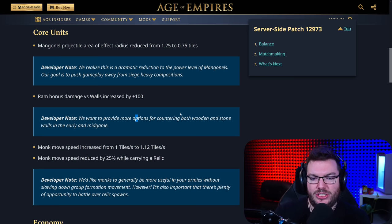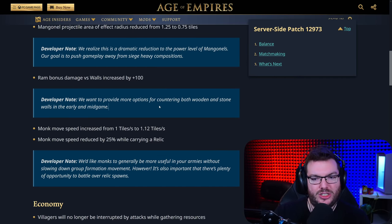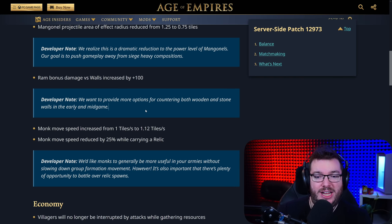Ram bonus damage versus walls increased by plus 100. The developer note: we want to provide more options for countering both wooden and stone walls in the early and mid game. I think this is a good change. Obviously walls are a bit of an issue and they continue to be an issue. Rams having an extra bit of damage — I suspect that probably takes them up to three-hitting the walls, at least the palisade walls. It's a good change.